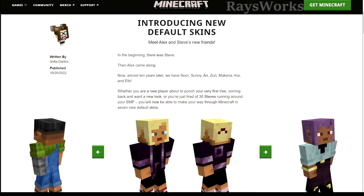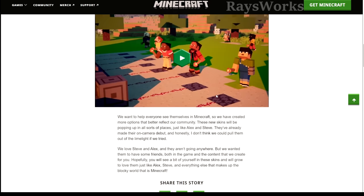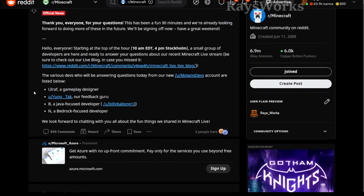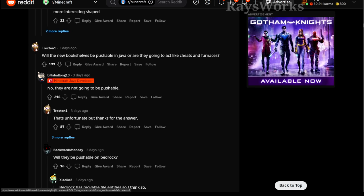In this article, they also make some funny references, like when you join a server and see 30 people with the Steve skin all running around — hopefully with this variation we won't see so many clones. After the Minecraft Live event, they had an Ask Me Anything session on Reddit where you could ask the developers questions. They said they're still looking for feedback on the chiseled bookshelf when it comes to its redstone mechanics. People asked if the bookshelves would be pushable in Java edition — they said no, they're not going to make them pushable. So for all the people looking for pushable tile entities for Java edition, it's looking like that's not coming in 1.20.